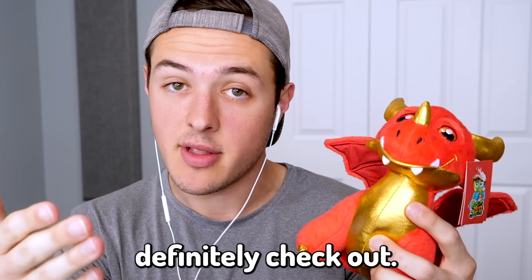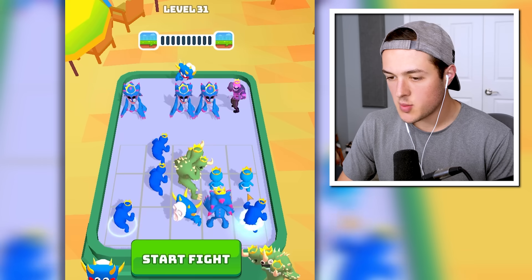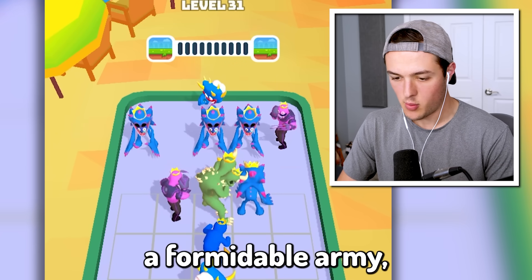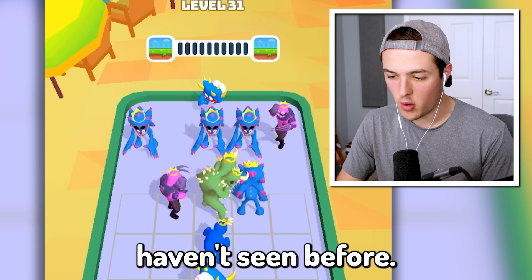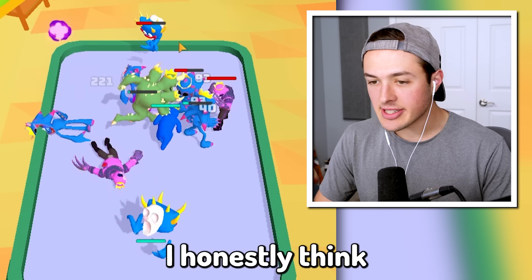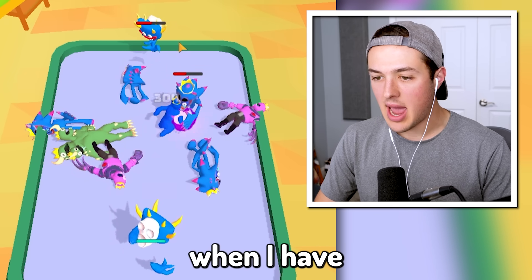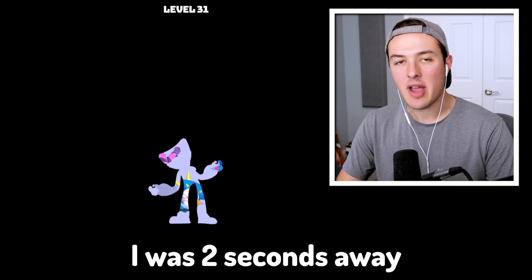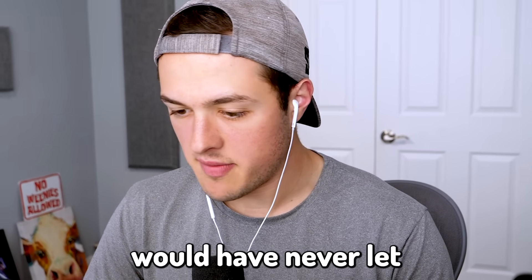Today's video is sponsored by Beckbrojack.co, which has the most amazing merchandise — they just got brand new dragon plushies that you should definitely check out. If you use code Bessie, you'll get 10% off. We might as well combine these guys. Now we have a formidable army. However, this was way too close — I was two seconds away from losing that round. My army of babies would have never let that happen.